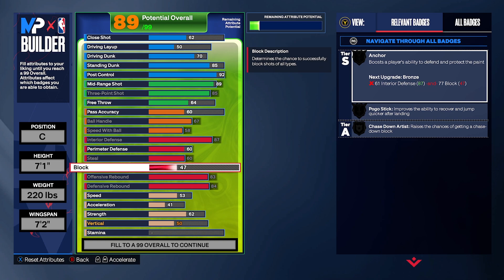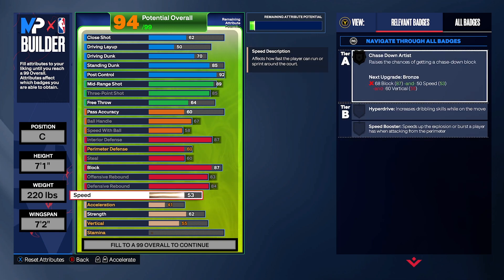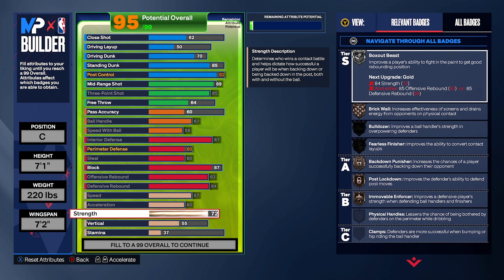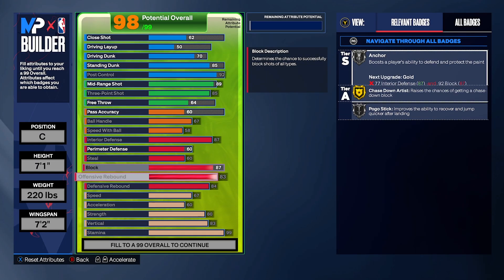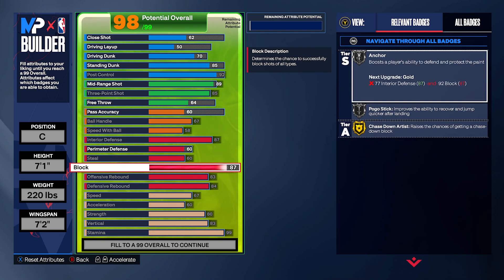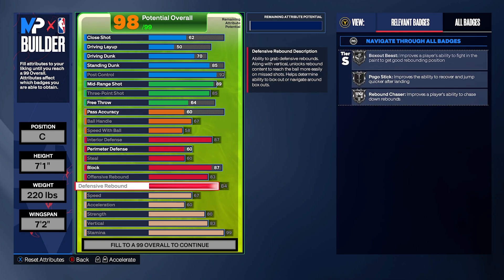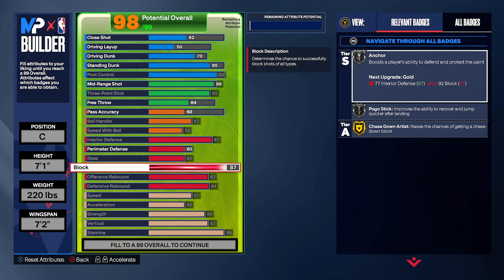For blocks, put it to 87 — we could max it out but 87 gives you anchor. We're also going to get chase down because of the physicals. Max out speed, acceleration, strength, vertical, and stamina — when you go back to blocks you'll have chase down on gold and pogo on silver. At 7-1 this is overpowered because big men are usually slow, so opponents will not expect a gold chase down.